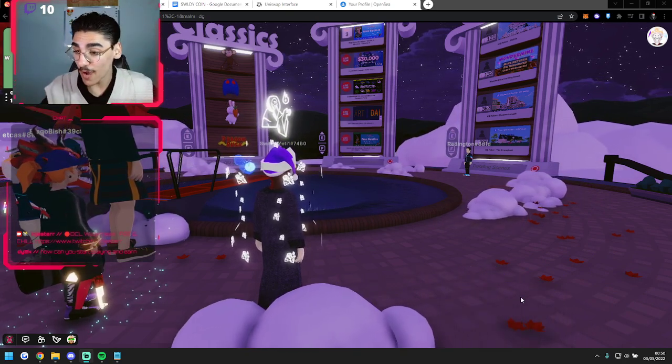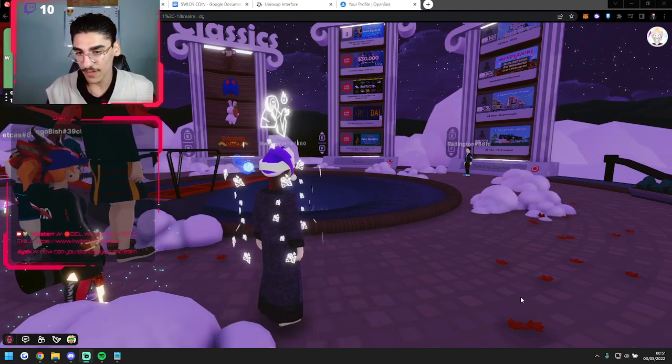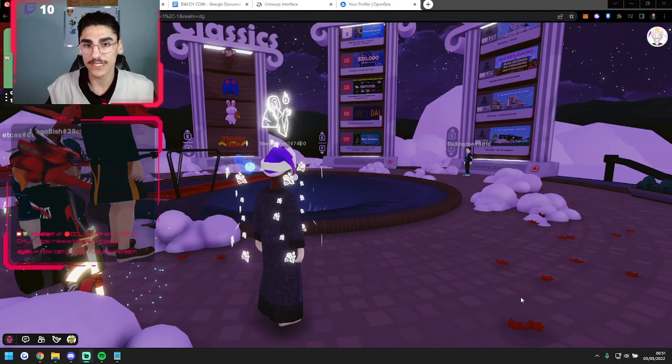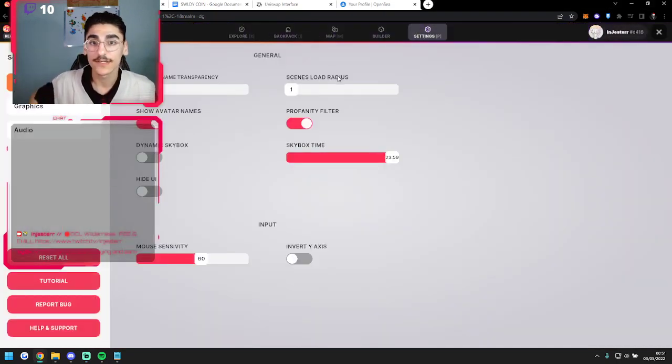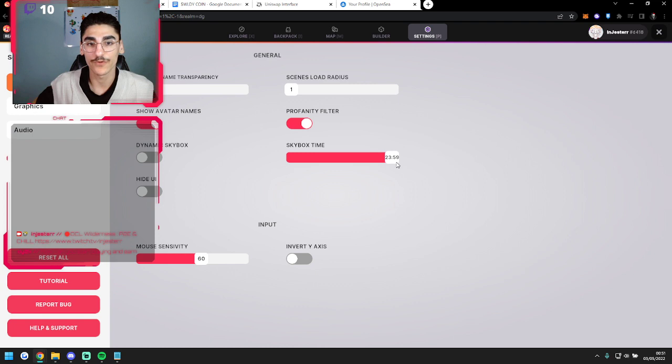Right now I will show you how to start playing and earn. First, a handy tip: just decrease the scene's load radius, because it's going to lag. Decrease it to zero. And maybe a better tip is to make it night time, and turn off showing avatar names.